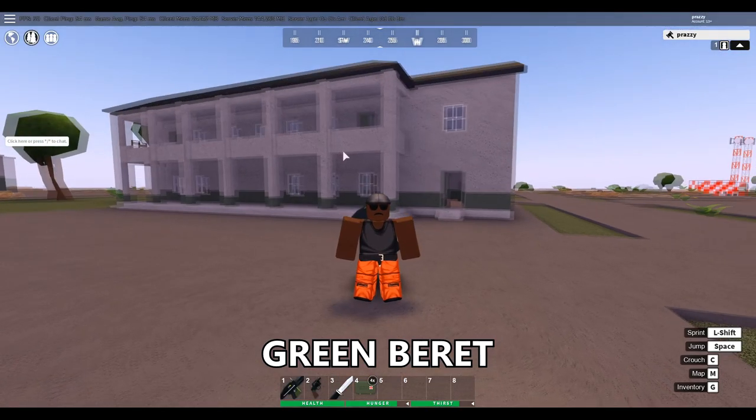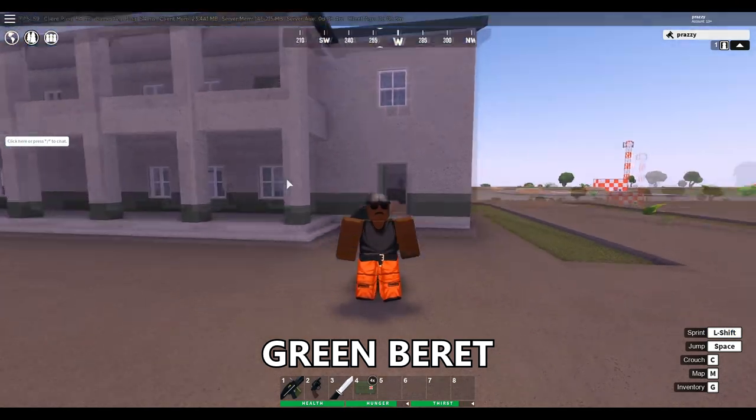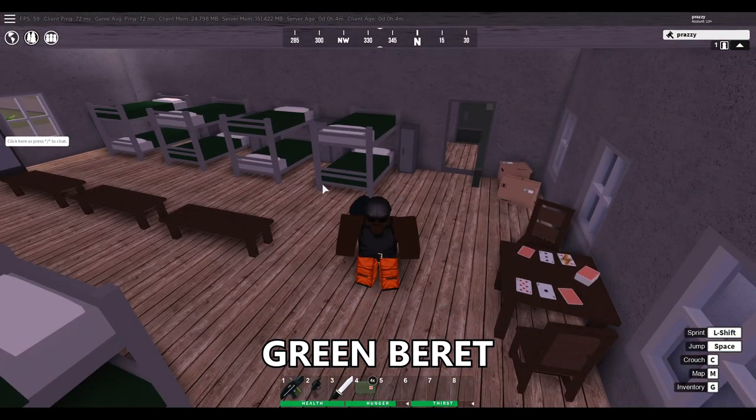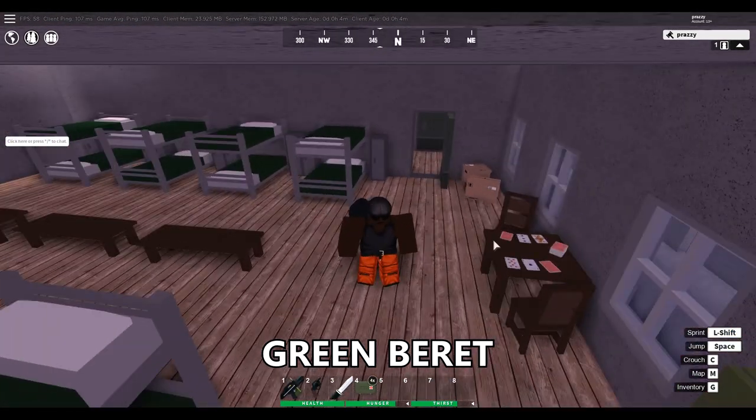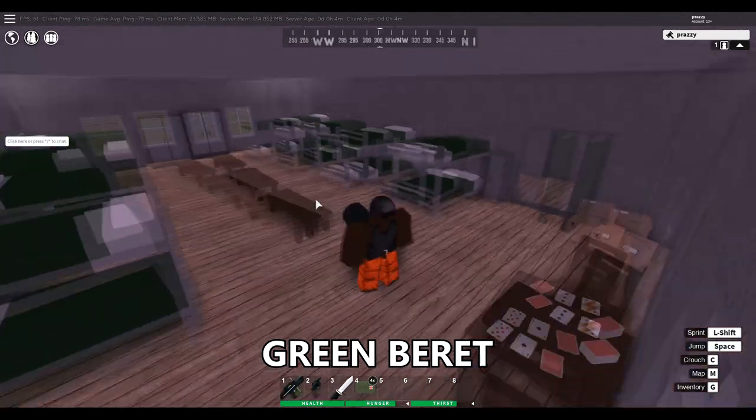So the next cosmetic is the green beret, and the green beret actually spawns at the military airfield inside of this building. Inside the building, you're going to want to go upstairs and take a right inside of the bedrooms. To be honest, I really forget where it spawns in here, but it might spawn on top of this table, on this bed, or just look around — you'll see it lying around somewhere.